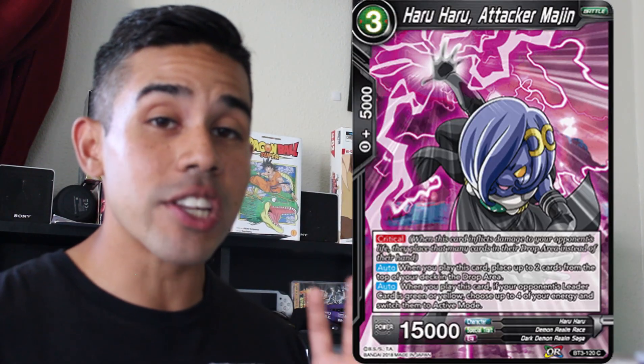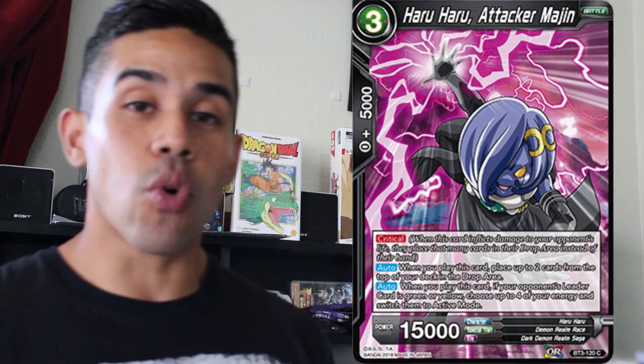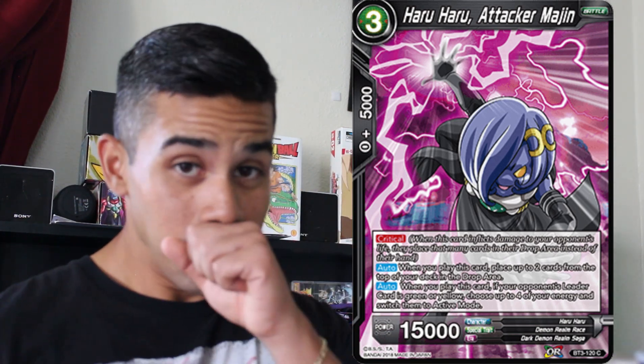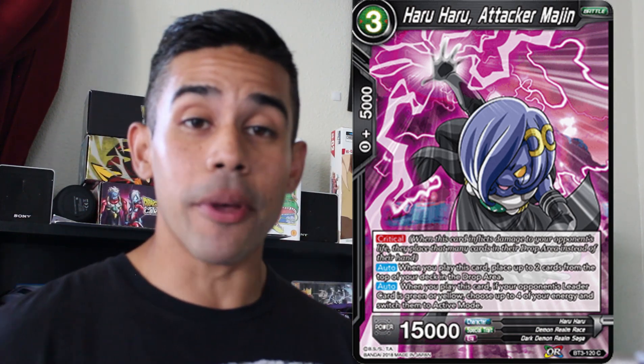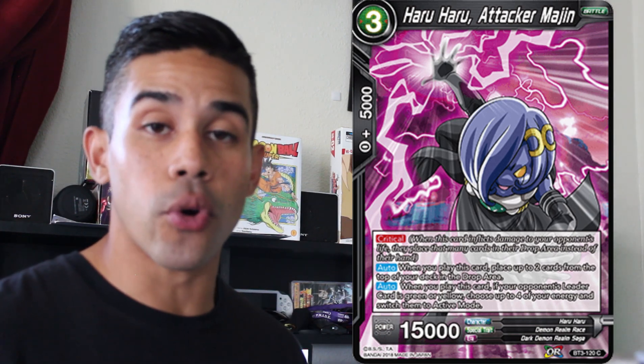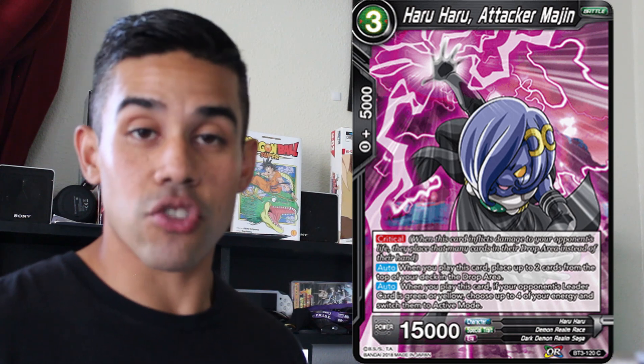Another card that is legitimately one of the best side deck cards when going against yellow or green leaders is Haru Haru. It's a three cost black card — you play it for three energies and you're able to restand four of your energies, meaning this card restands an extra energy, which is insane. On top of that, he also has a critical attack. This card is very useful if you're going against yellow or green leaders.